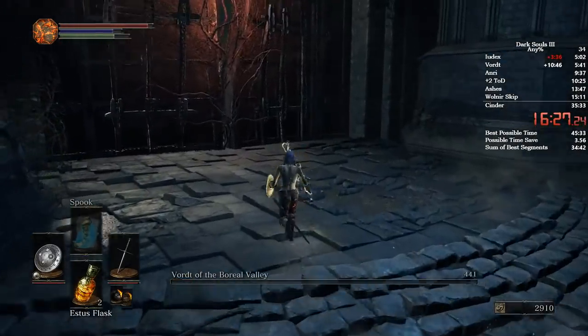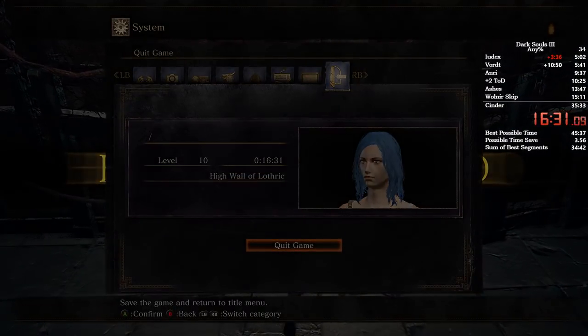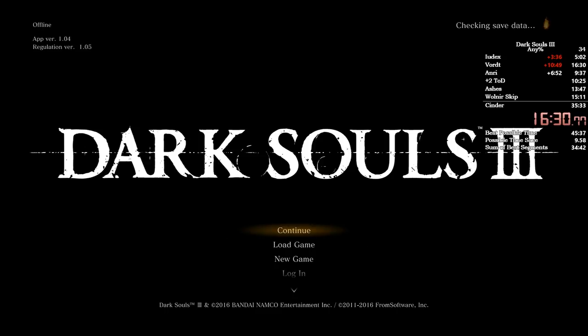As soon as he's dead, run over to this door and quit out. As soon as that writing comes up that's right behind the menu, quit out. Then split — that's when I usually split for Vordt. Now you've killed Vordt and you've killed Gundyr, and you've got most of your items that you need so far.